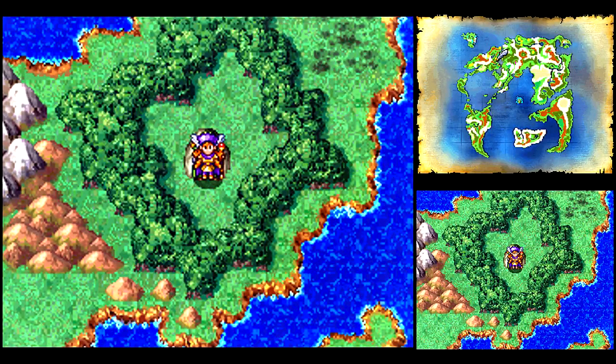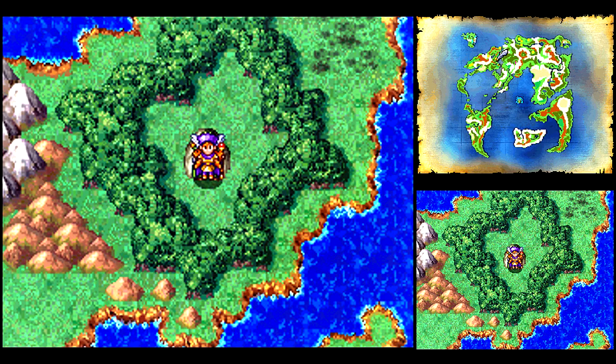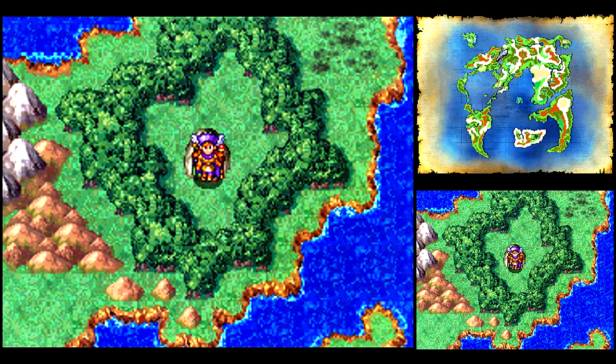I want to use the Evac spell to get out of here. In order to make the exchange, it has to be night time — just like the Ransom Note said. So I'm going to walk back to Vraenor and walk around the area a little while until it's night time, and then we can make the exchange.